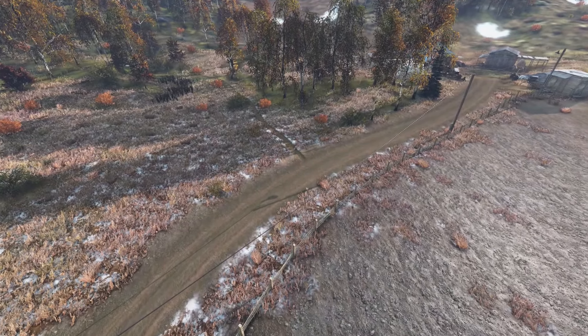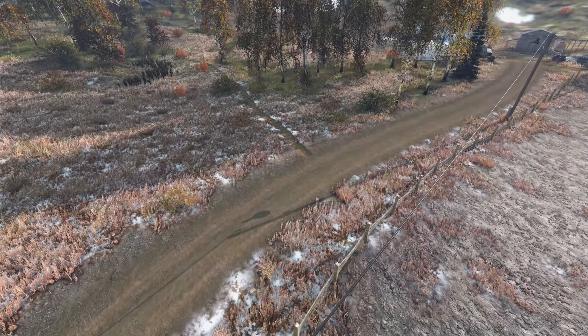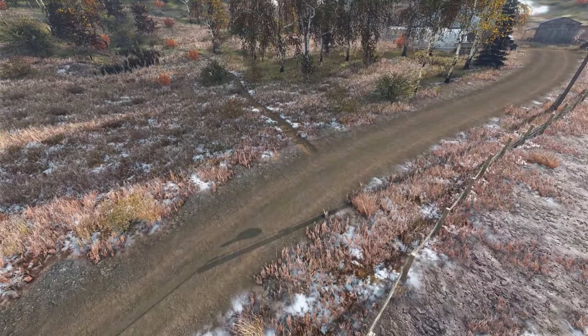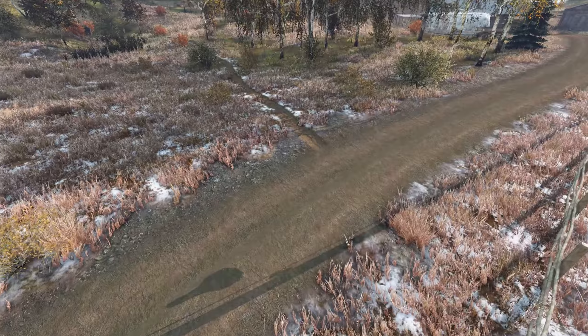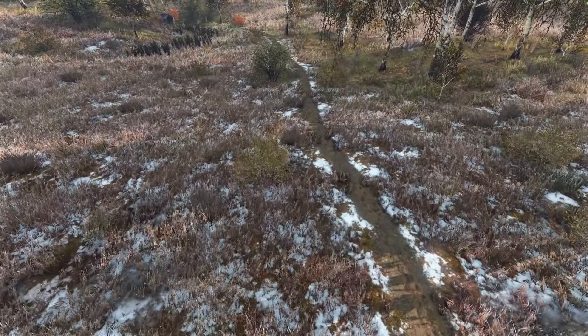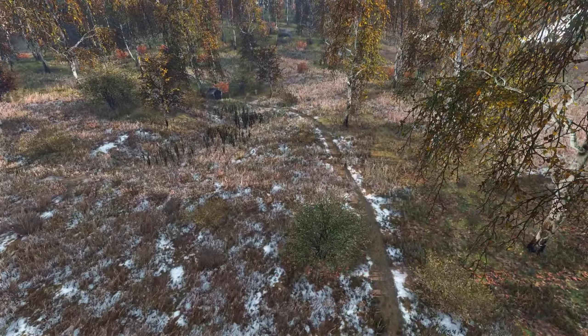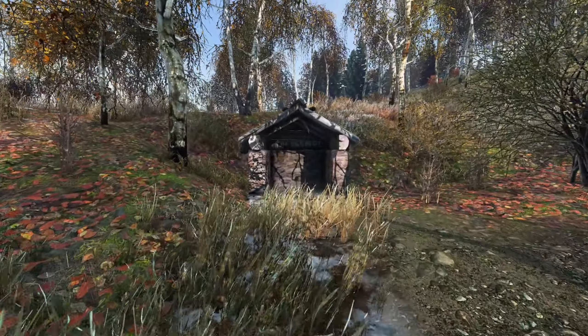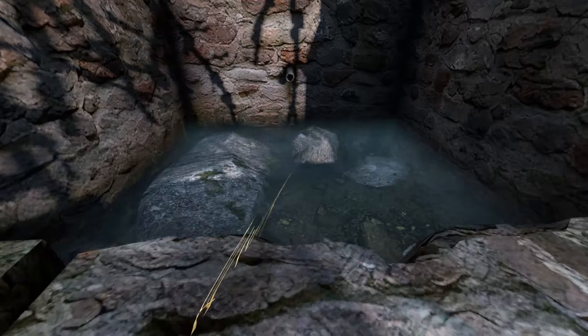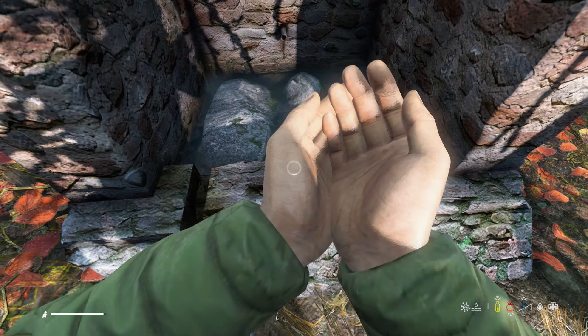Number 5: Water Springs. Another change from other official DayZ maps is the clean water supply. Most DayZ survivors will be used to the standard pump wells found in the center of most villages, towns, and cities across Chernarus or Livonia. But on Sakhal, the clean drinking water supply is actually found along dirt hiking trails away from the towns. At the end of these trails, you'll find marked water reservoirs that provide clean spring water that is 100% good to drink.